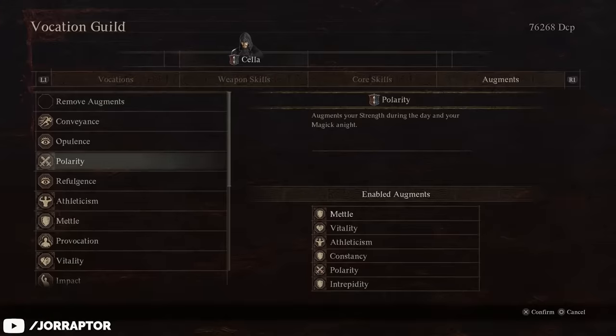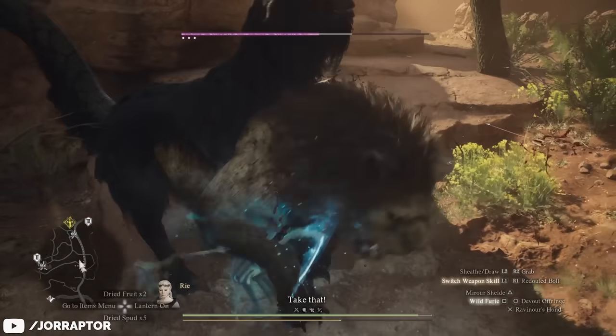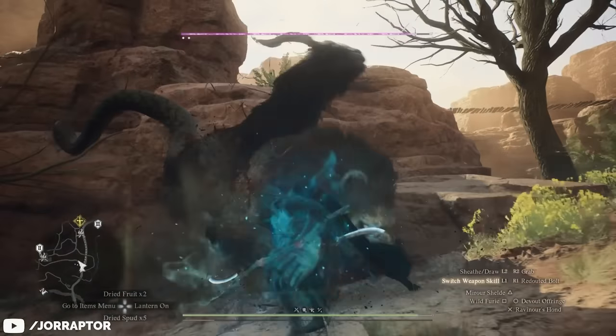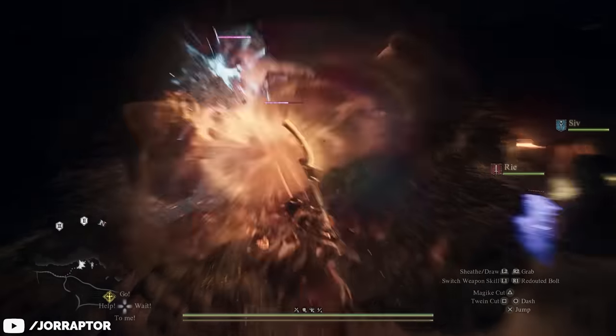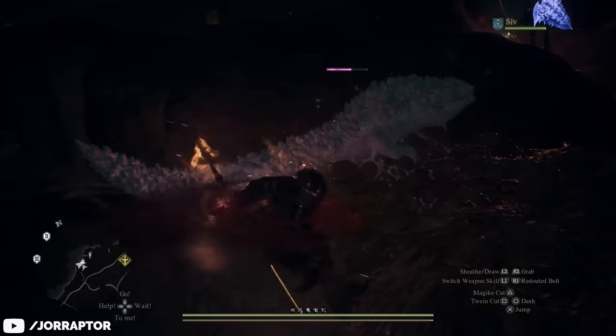The first is Polarity, which unlocks at level 6 and increases strength during the day and magic during the night. On any physical damage class this is useful when adventuring during the day, but the Spearhand especially benefits from it since they can also deal magic damage — meaning regardless of which buff is active, they'll always receive some benefit.